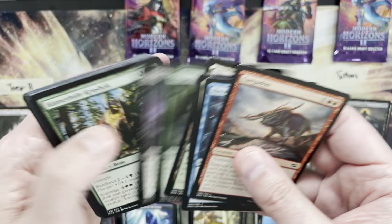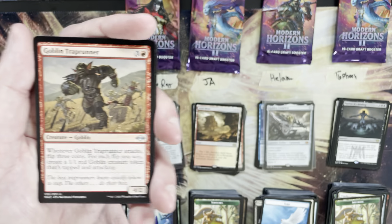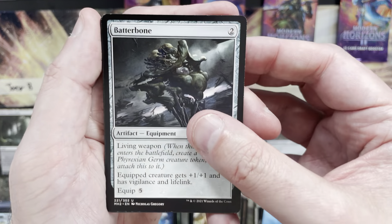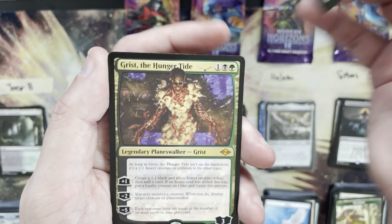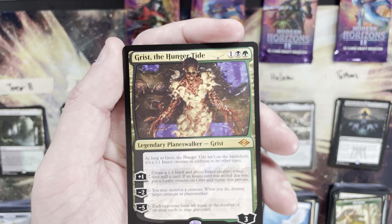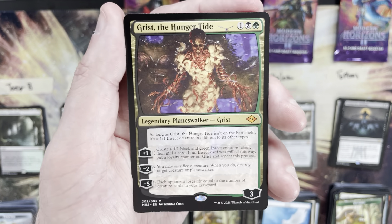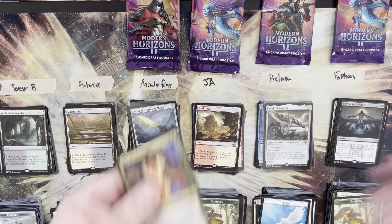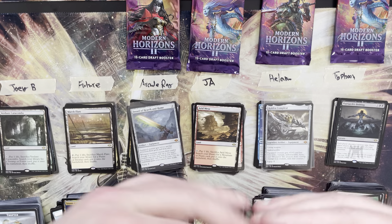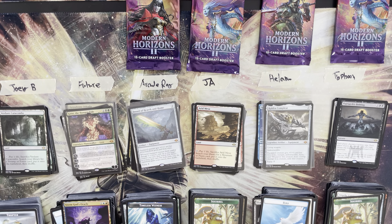Gargadon, yeah. Blessed Respite, Goblin Trap Runner, Batter Bone — mythic is a Grist! So it was a planeswalker box, but at least we got the one planeswalker that counts. Foil common is Storm God's Oracle. Grist does have some value, but man — a triple planeswalker box is generally not where you want to be. That's a three, bringing Future to 22.